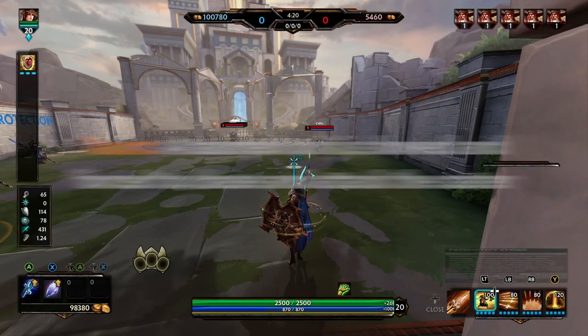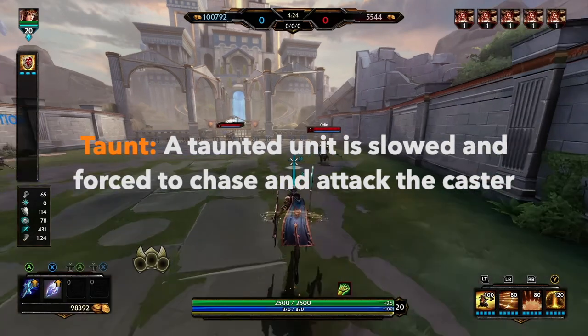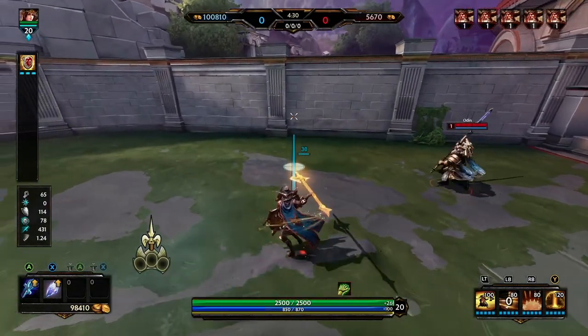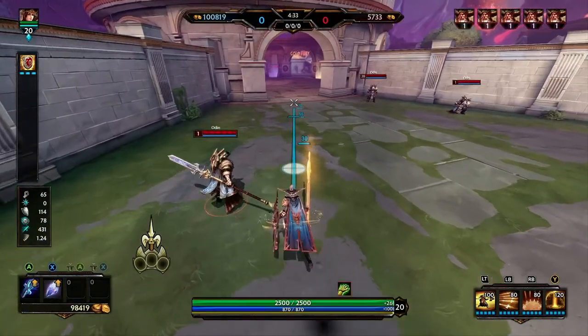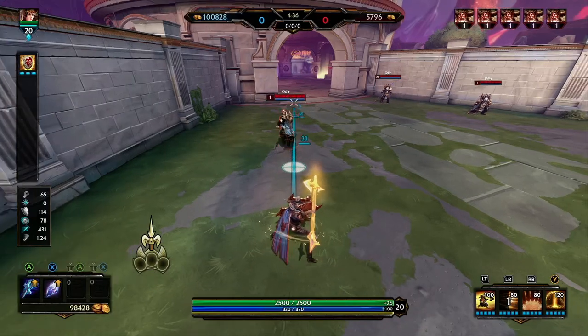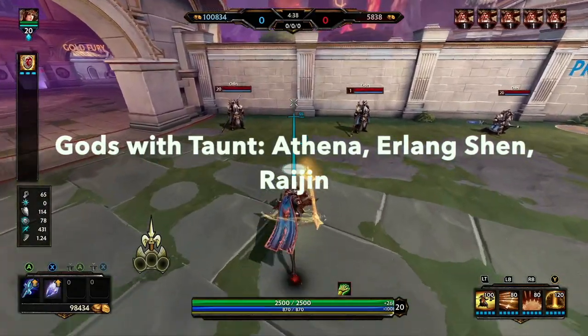Taunt is the next hard CC we'll be talking about. A taunted unit is going to be slowed and forced to chase and attack the caster. Probably the most well-known god that utilizes taunt as a CC is Athena. You can see here the Odin's trying to run away — I hit him with the taunt — he's forced to turn around and start attacking me. So great offensive utility, great defensive utility, really good CC. Here's a list of the gods that are able to taunt.